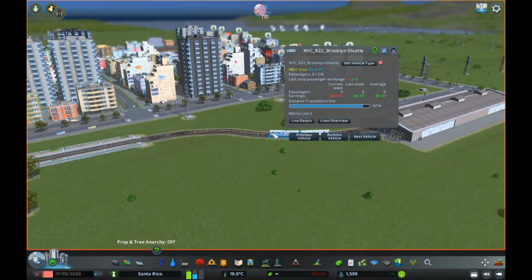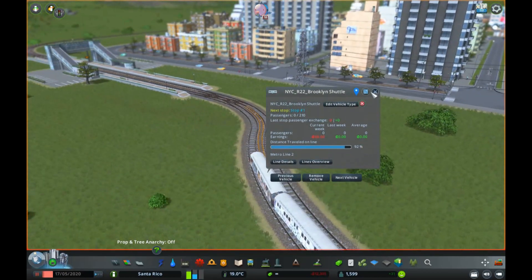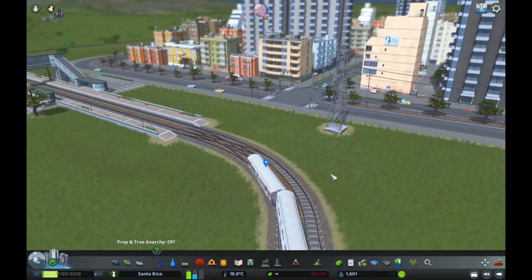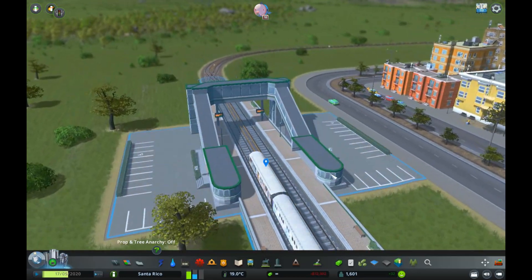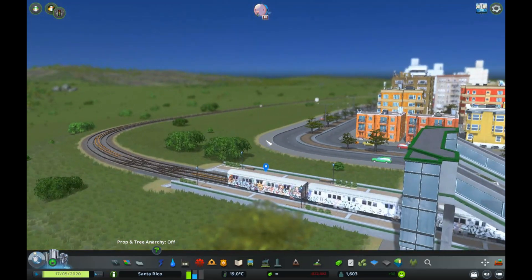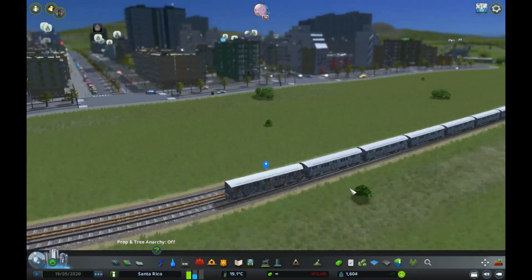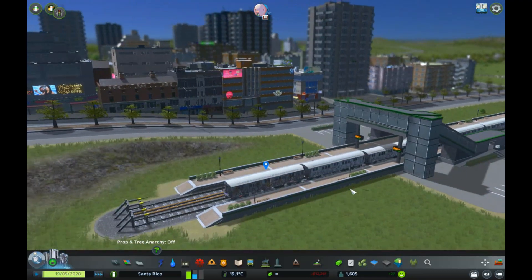Here we go — this is our Brooklyn Train. It's going to stop at this station just here. Look at the graffiti — it looks really cool. Now it's going to go all the way over to our other station and stop there.